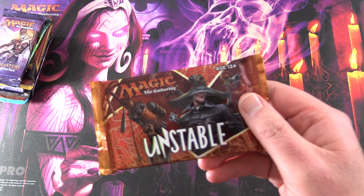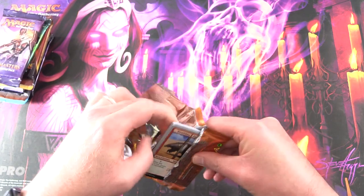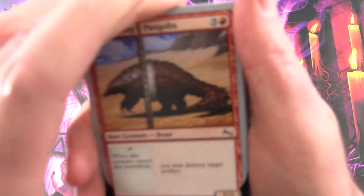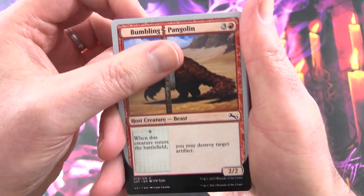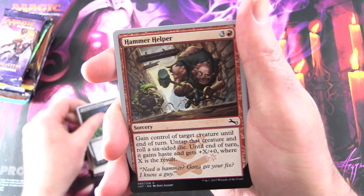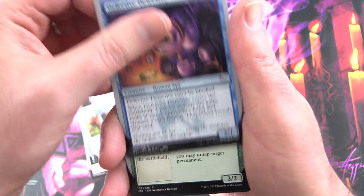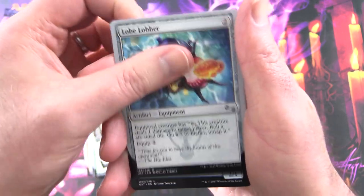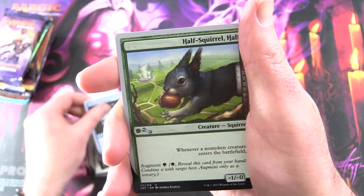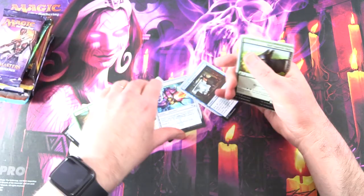So this is a fun set, a bit out of the ordinary. You might notice the borders of the cards - silver-bordered, so not legal for regular play. So these things are fun - these host creatures. We have Bumbling Pangolin, Steady-Handed Mook, Hammer Helper, Go to Jail, Ordinary Pony, Defective Detective, Eager Beaver, Amateur Auteur, Loeb Lobber, Snick Dispatcher, Half Squirrel Half - and you can see we'll have to do this. Let's do the Half Squirrel Half Beaver. That's how that works - you can combine the cards.